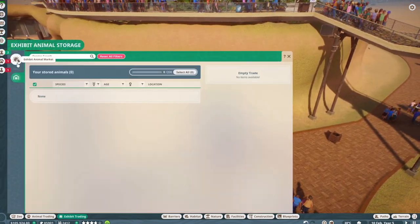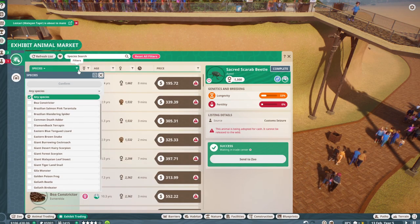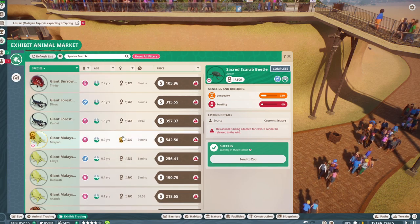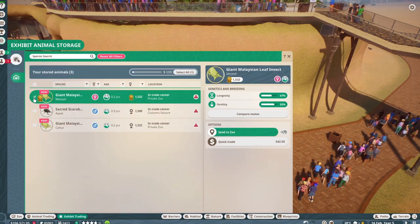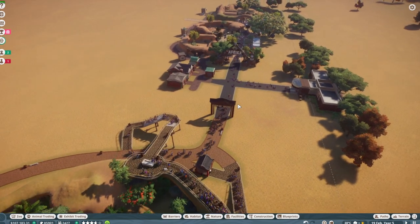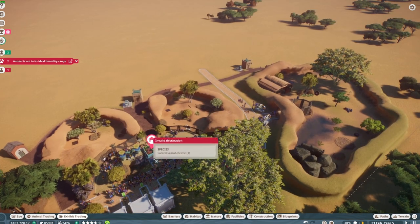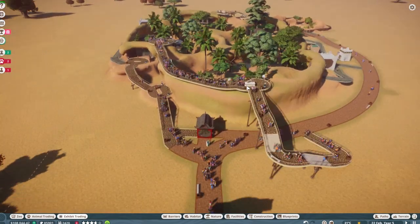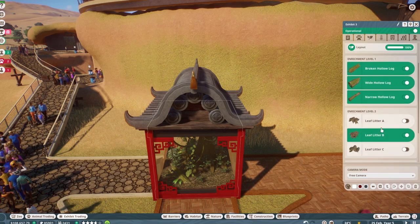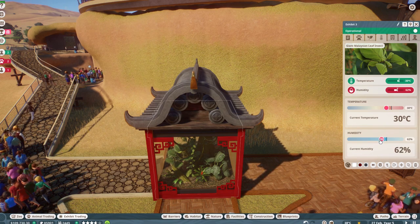We're going to put in the leaf insect from the Asian DLC. We need to buy some though. Oh, we finally have a male dung beetle — yes, let's get that. We need the leaf insect. We got a female and a male — perfect. We're going to put the male scarab in there. Got to get our little leaf insects set up properly. These ones are fully researched so they could be kept happy. Just got to bump down the humidity a tad.